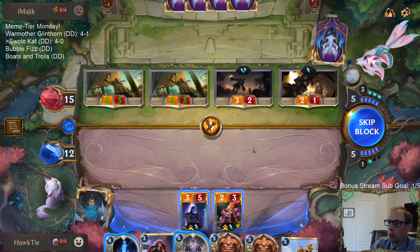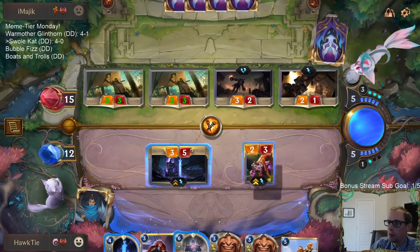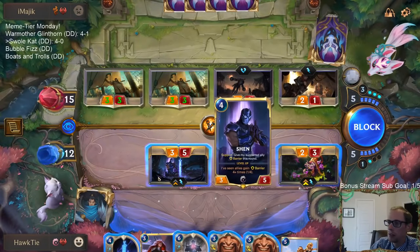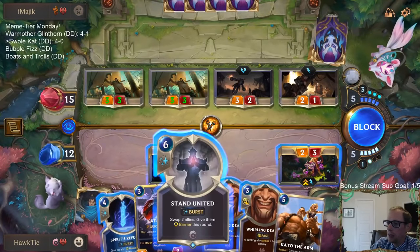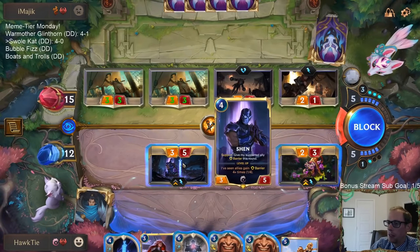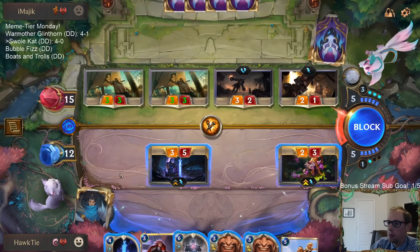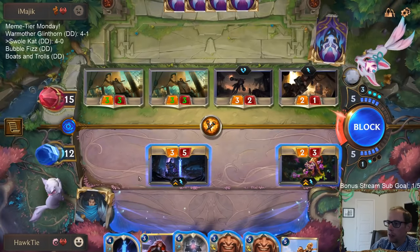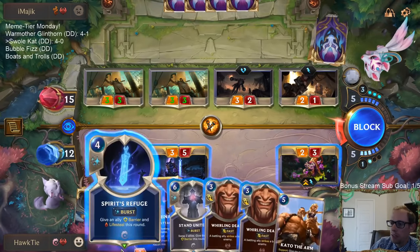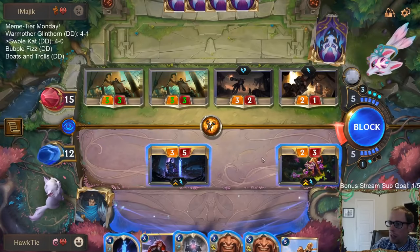We can just block on these - we go to about 5. Because if I Stand United, then Shen will be 3 out of 4. So that next turn we can attack with Shen and level it up, then use Refuge and get a much larger thing. I'm only going to have six mana next turn. So I do want to go Refuge and Whirling Death together.